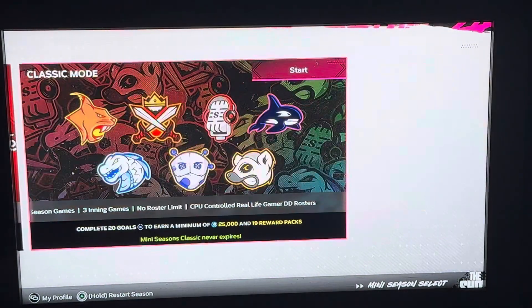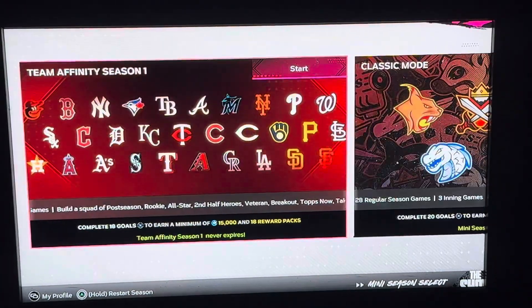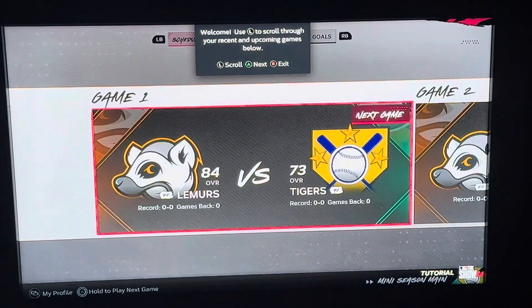Now you can go through mini-seasons in team affinity or classic mode. You can play against a team, go through ranks, and get players and packs depending on what you want to do here.